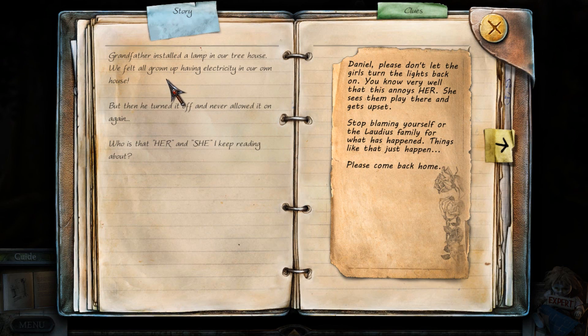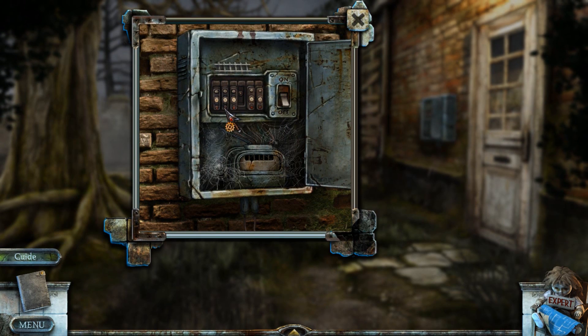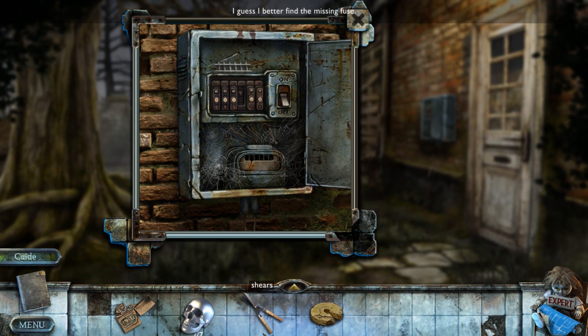Grandfather installed a lamp in our treehouse. We felt all grown up having electricity on our own house, but then he turned it off and never allowed it on again. Who is that 'her' and 'she' I keep reading about? It's got to be Dahlia — this mysterious ghost woman. I think it is a fuse box, and there's another missing fuse. I better find the missing fuse.